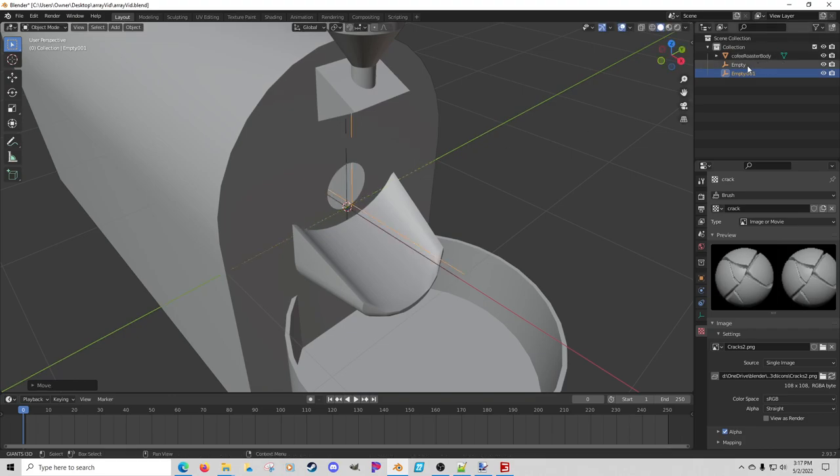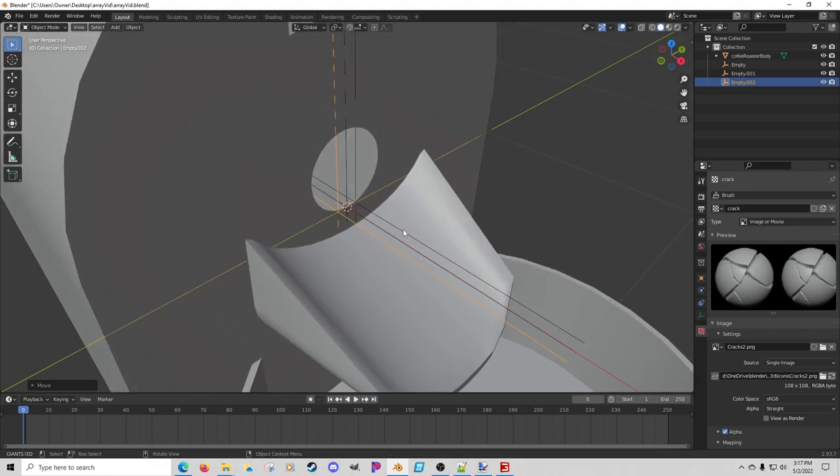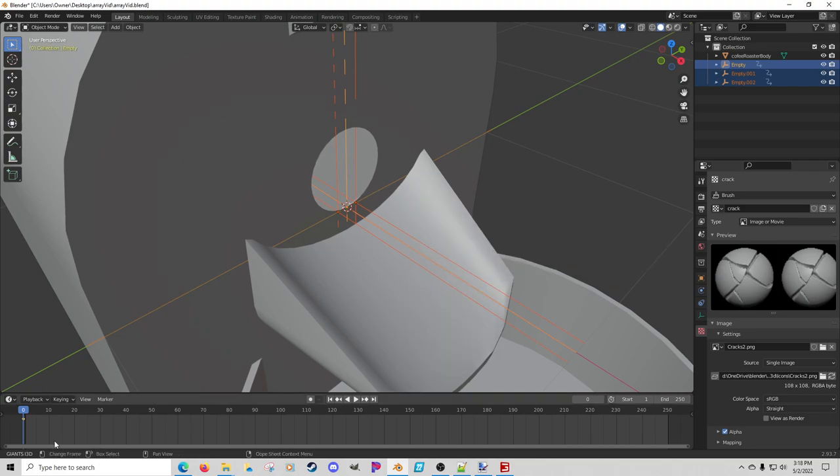That's one empty. I'll hit Shift+D, then G Y 0.05 to move it over a little. Then hit Shift+D again, Enter, G Y negative 0.05. These empties - the animation is going to follow the path we make with them. Since we're at zero and we want to start there, I'll select all three empties, hit I and then O for location and rotation to insert a keyframe. You can see a little diamond popped up on the timeline.